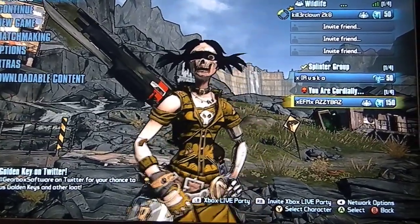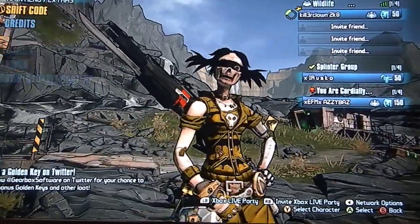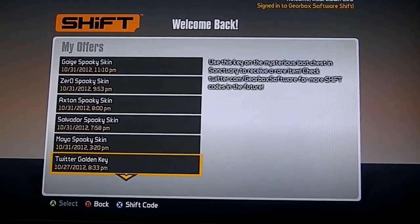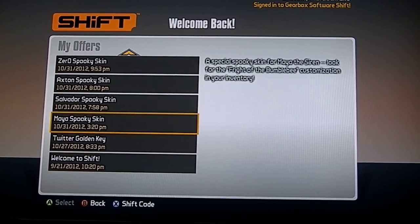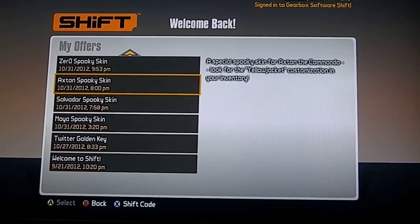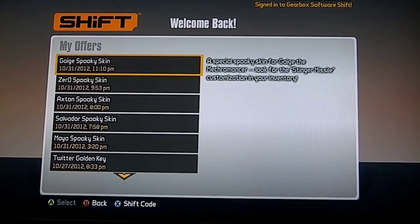To get these codes you've got to go into the menu, then Extras, then Shift Code. And then look - these are all the ones that I've typed in. There's the Twitter gold key, Welcome to Shift Code - that's me signing up - Maya's Spooky Skin, Salvador's Spooky Skin, Axe's Spooky Skin, Zero's Spooky Skin, and the Mecromancer one.